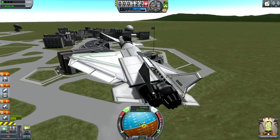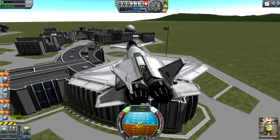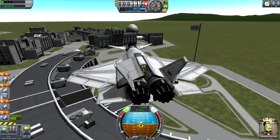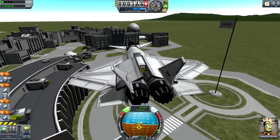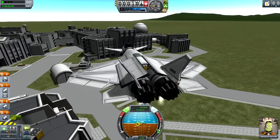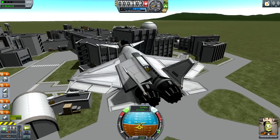Let's try to land on the bridge — you know, the bridge over here. Let's see if I can pull that off. Craft link in the description, of course, as always. It's a download — it's in the description, is what it's called.